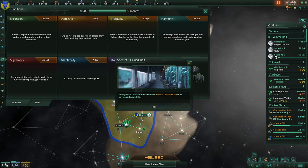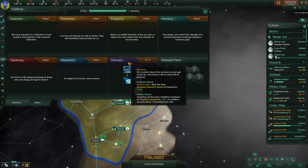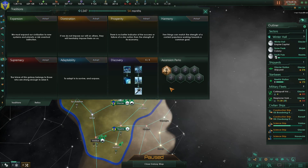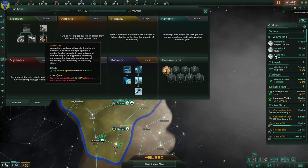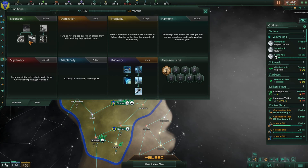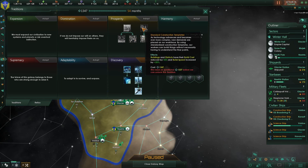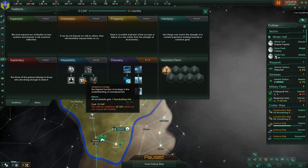Empire sprawl plus six percent — from the third colony. We're going to get all of our discoveries completed, and that will give us plus ten percent to all research speed. Props working research have their upkeep reduced by twenty percent, so that's going to be good.